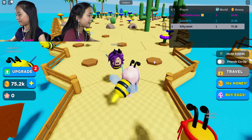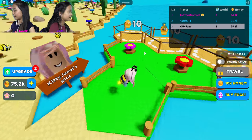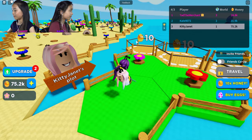Hi, Kate. Hello there. Hi, Bee-Kate. Hi, Bee-Janet. And Ted's somewhere over there in his plot. So all you have to do is collect pollen, buy more land, and then get to the next world. Yeah, pretty simple.